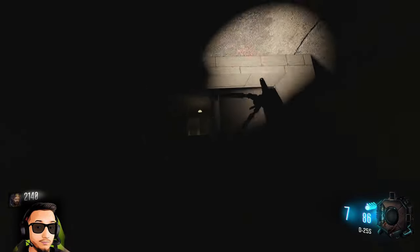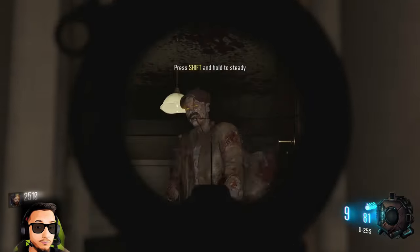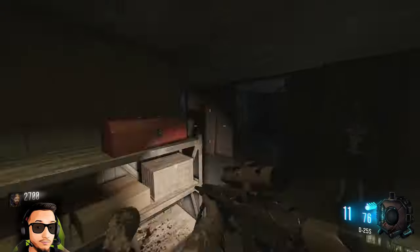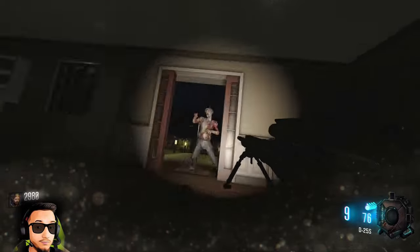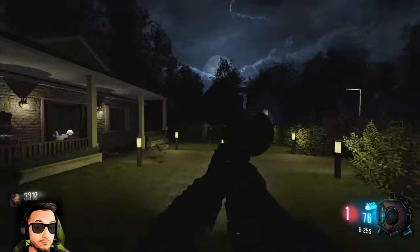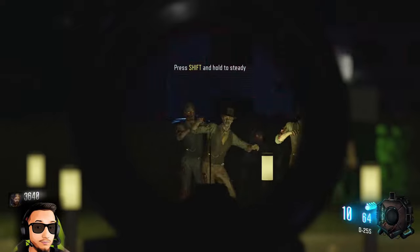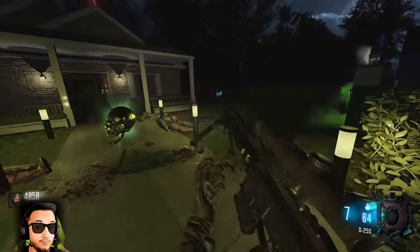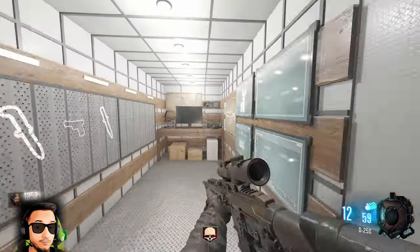Jesus Christ, he fucking scared me. Let's just pop a couple headshots off these guys as they come in. It's probably a really bad idea to be down here. Where'd that boy come from? What the fuck? Little quick scoops here and there. Hit collateral — there they go, down with their head. Let's grab the Speed Cola. That's a good perk right there, if I say so myself.